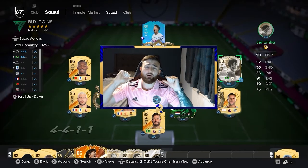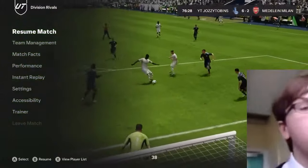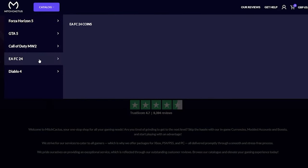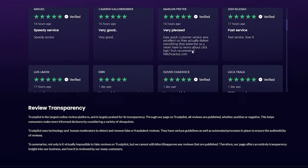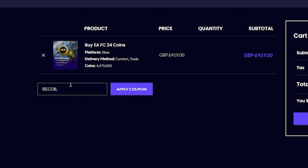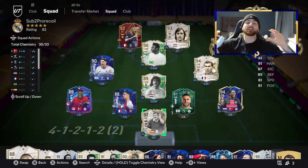If you guys are fed up of coming against players in FUT Champions who use loans and overpowered cards from day one, you need to head over to mitchcactus.com, where not only can you buy the cheapest and most reliable FIFA coins on the EA market, you'll find over 10,000 reviews from people who have used the service. Head over to mitchcactus.com and use code RECALL for five percent off.